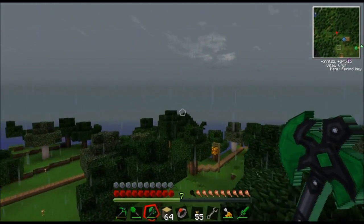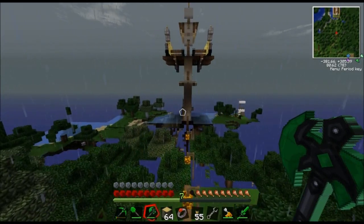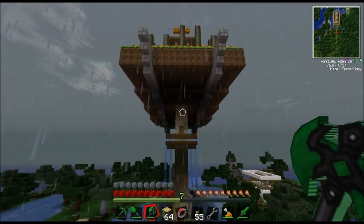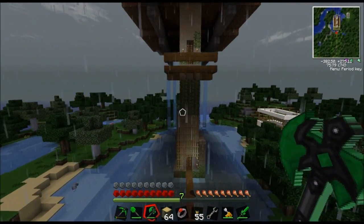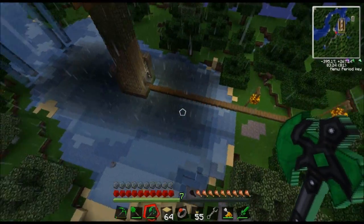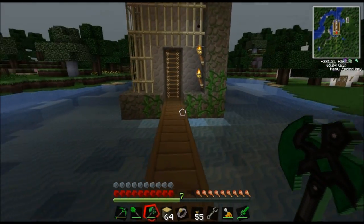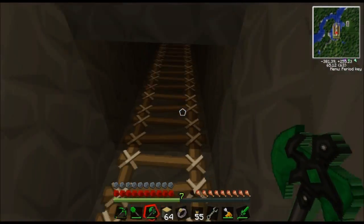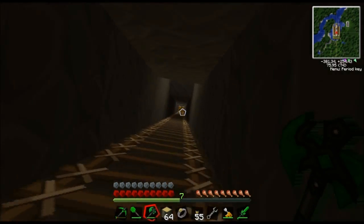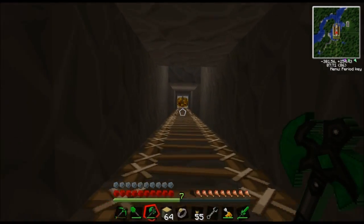If we come over here, this is my brother's roommate's house. Another thing in the sky, but it's actually held up by a bunch of stuff. I think if you go down, that leads to his mining operation. Each one of us basically has one, but mine's the biggest, I guess.